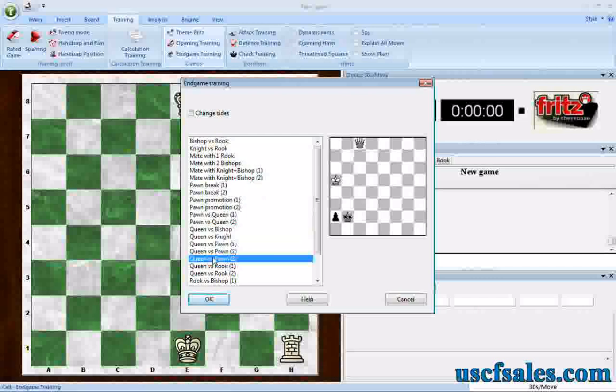Very easy to do — pre-programmed endings that are already in a database in the Fritz, Rybka, Junior, Hiarcs, and Shredder software. Until next time, for USCFSales.com, I'm Steve Lopez. Thank you for watching.